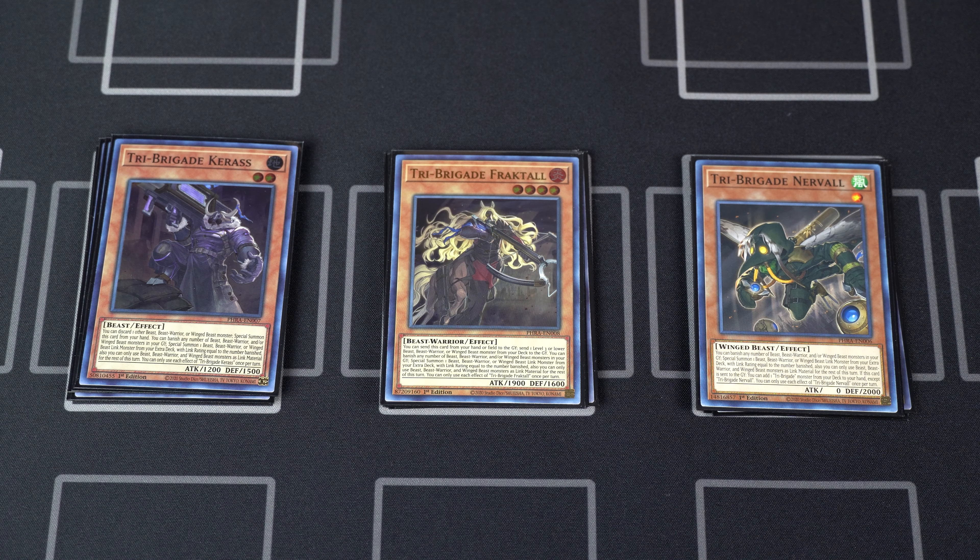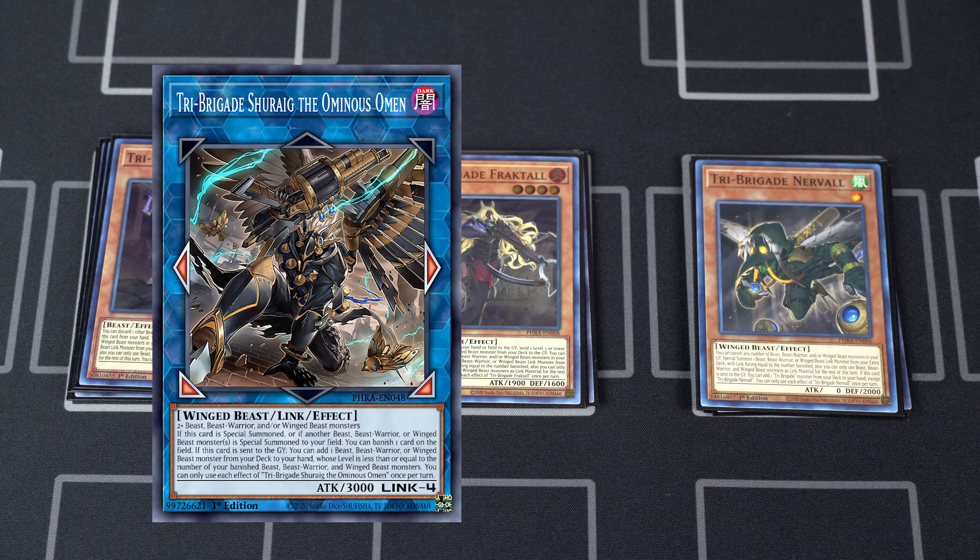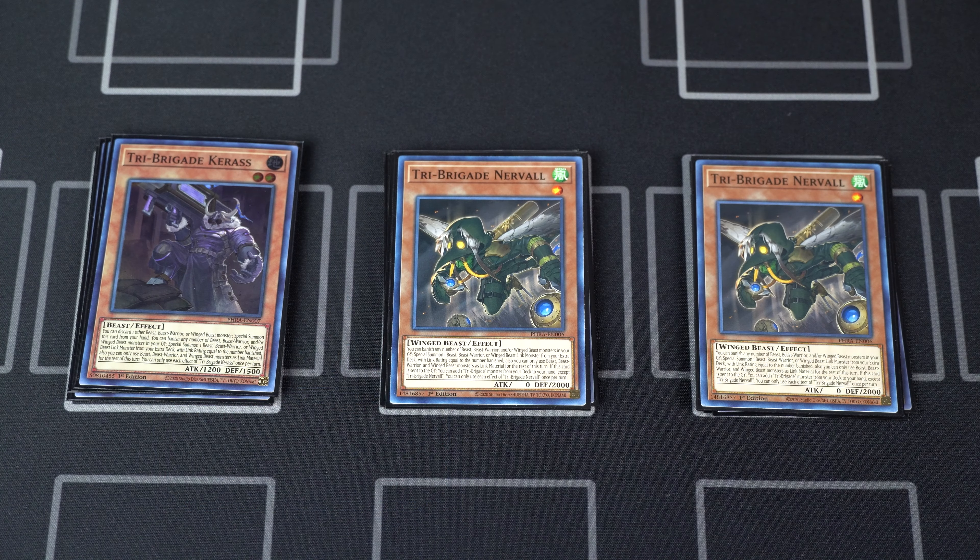Obviously Fractal, Karaz, and Nerval all have the same effect that allows them to banish any try archetype monsters from the graveyard to special summon a link monster with the same link rating as the number banished. So banishing four monsters from the graveyard will allow you to summon Shurig the Ominous Omen, for example. I really like the Tri-Brigade in this deck because it offers much-needed firepower.